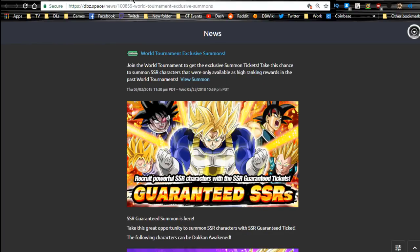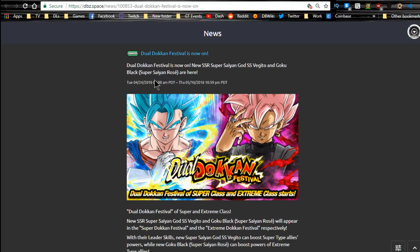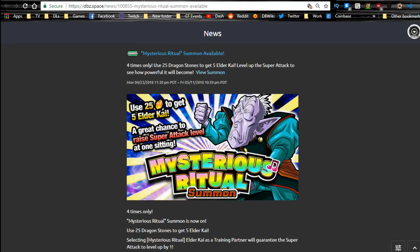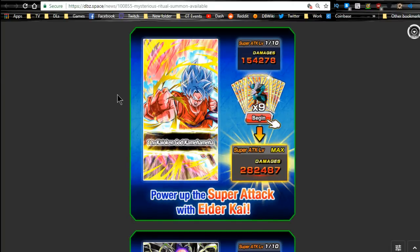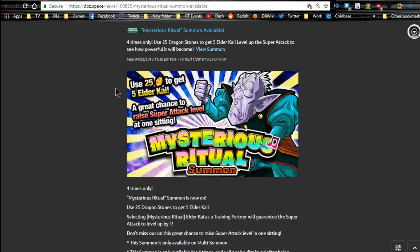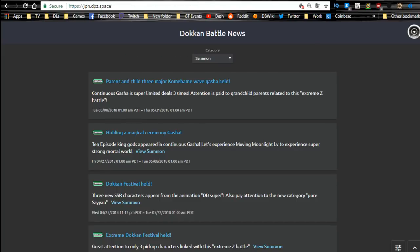Guaranteed SSRs will be available until 5/23 from the World Tournament. Dual Dokkan Fest for Vegito Blue and Rosé ends tomorrow, so you'll only have one more day for those. I did another summon and didn't get anything - I wanted to try and get a Vegito Blue but didn't. The Elder Kai Ritual ends on the 11th, so if you need those Elder Kais, I always think these are worth it. That's everything on the global side. Moving over to JP now - if you're going to leave, go ahead and give me a like and let me know in the comments if I left anything out.